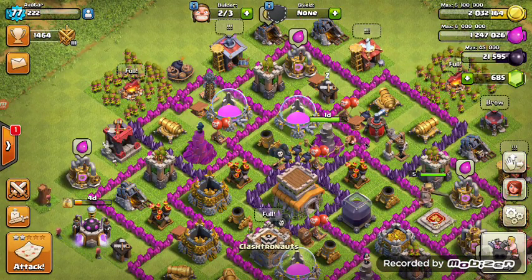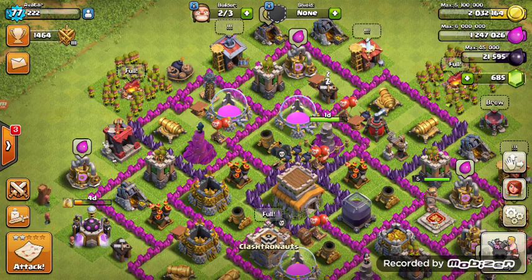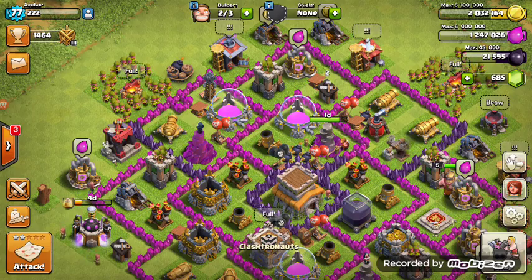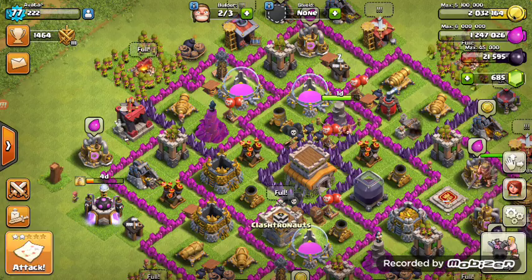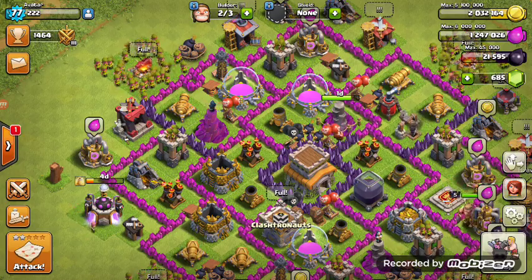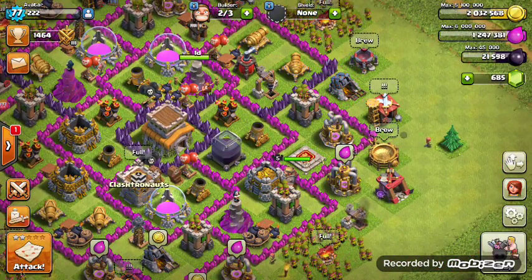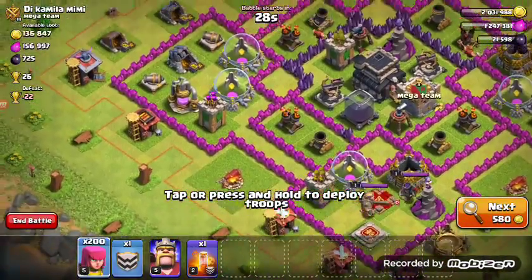Hi guys, I'm Rahul. Today I will show you how to get elixirs and gold as fast as possible without losing any trophies. For this you should have 200 archers plus one barbarian, team level 5 or higher.